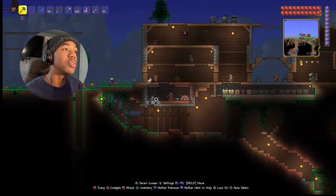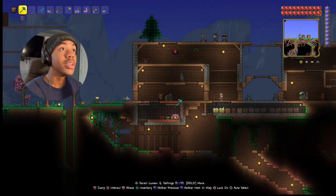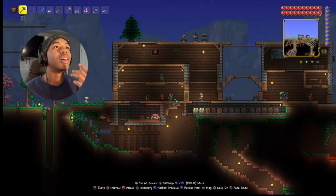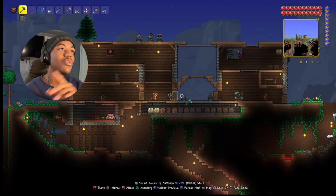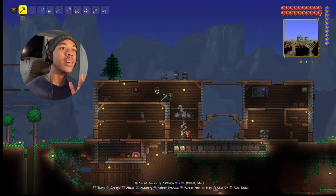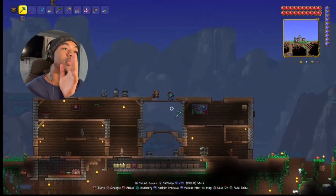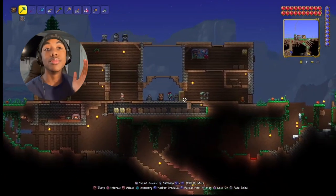I can jump down here now pretty easily. It's pretty nice. I kicked everyone out — I'm gonna add them back in — but there's everyone walking around because I kicked them all out of the house. I have some space up here now. I put the little trophies up, and I kept the Christmas tree because we don't get rid of the holidays around here.